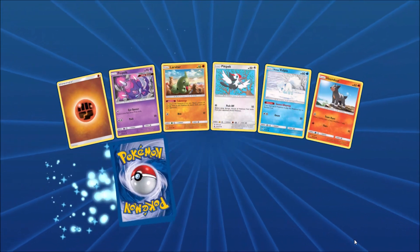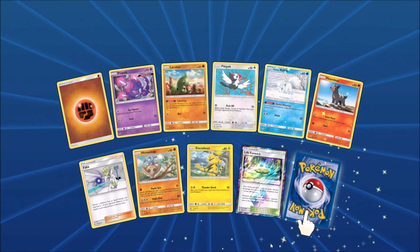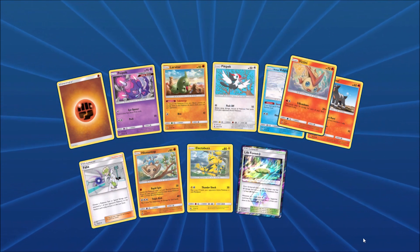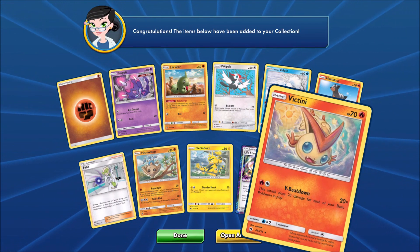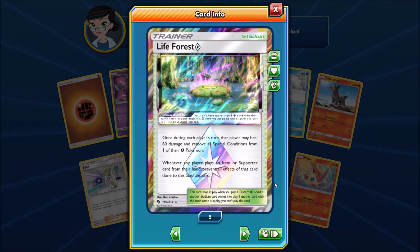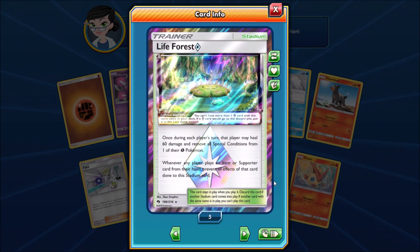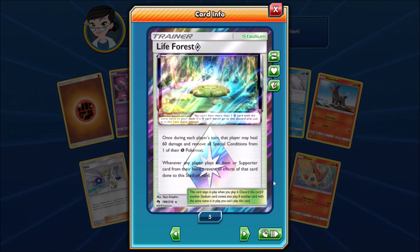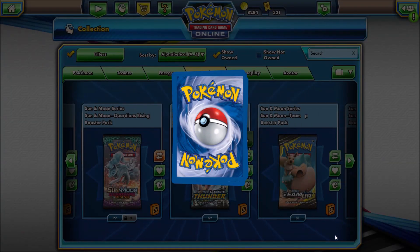Value-wise on these cards, the Alolan Ninetales GX Rainbow Rare is the most valuable card in Lost Thunder — it is only worth about $35. I was able to pull the Life Forest Prism Star, a great card for Grass-type decks. I've seen it being used with Celebi Venusaur GX as well as Shaymin from this set.